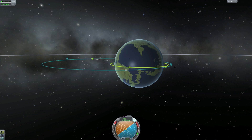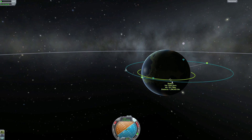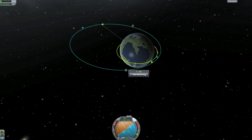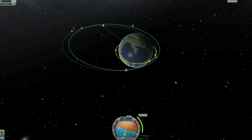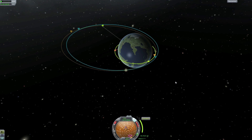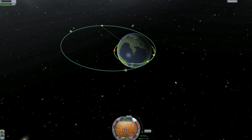Our orbits are aligned to within 0.1 degrees — even closer than predicted — and we have targeted the space station. The first thing I want to do is lower our periapsis down to the space station's altitude so we get a closer intersection. This is also how you do it coming back from the Mun or Minmus and wanting to get back to a space station orbiting Kerbin.